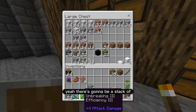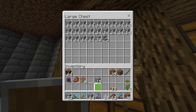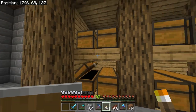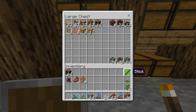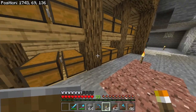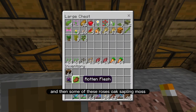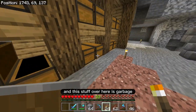There's going to be a stack of just temporary blocks so I can navigate the world. I don't need to bring the stone. There's a bit more wood that I need to put away, and then some of these roses, oak sapling, moss — this stuff over here is garbage.